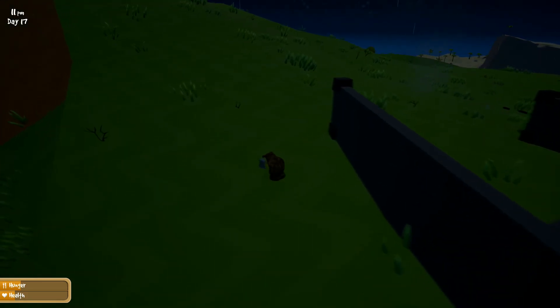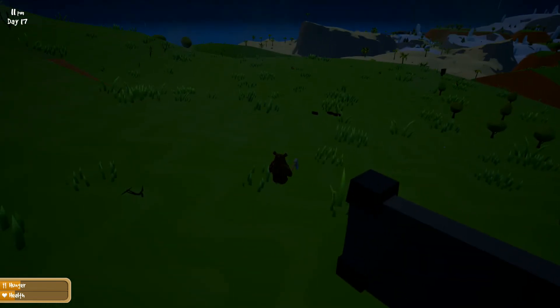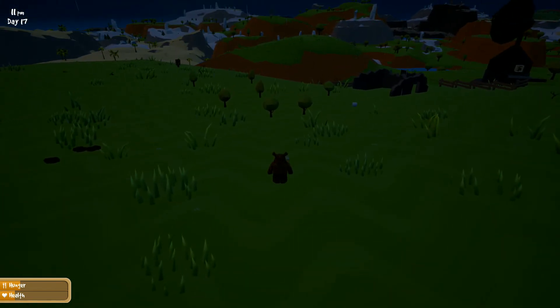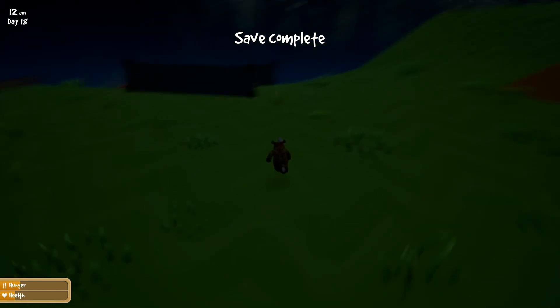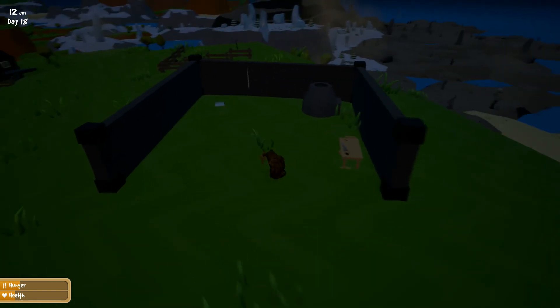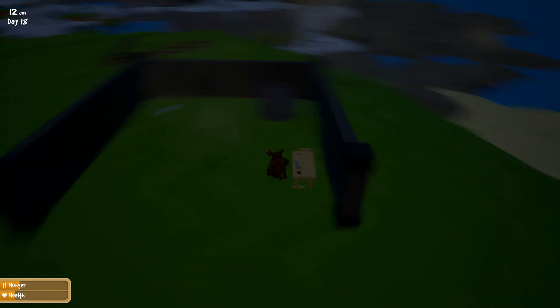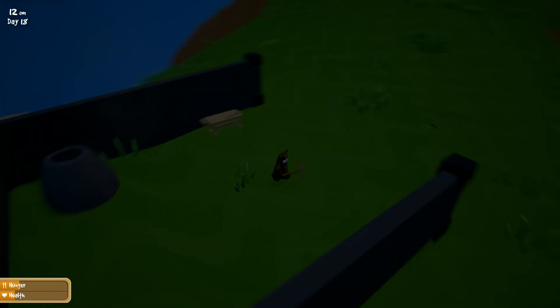Hello ladies and gentlemen, welcome back to Wrong World episode 4. Last time I said I was going to go out and collect materials, and that's what I did — I gathered all sorts of stuff. Our tree is actually doing pretty well. The most important things right now are getting a chest up and getting a farm going.